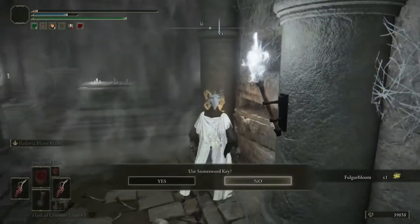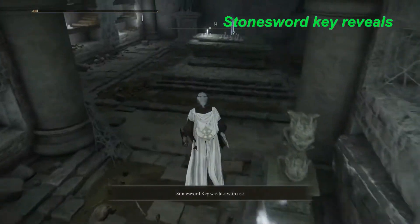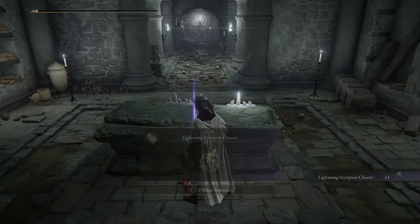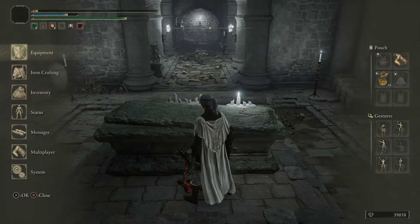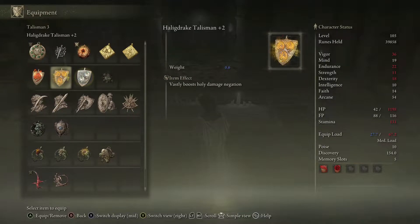They're not hard to kill at all. Make sure you have a Stone Sword Key — you've got to use those Stone Sword Keys, guys. They reveal so much stuff and a lot of times people just pass them up. This is the only spot you need to use a Stone Sword Key in here, and you get the Lightning Scorpion Charm. There aren't any more Stone Sword Key spots in this dungeon, but there are a couple in other dungeons.